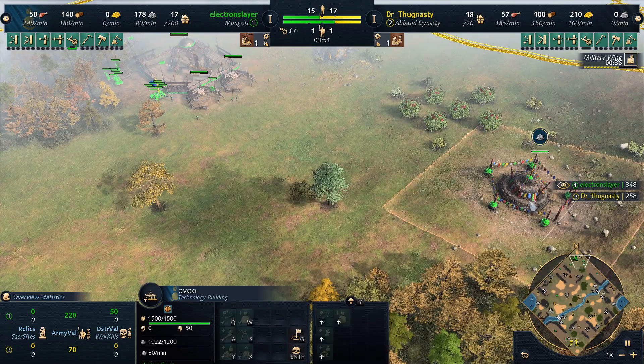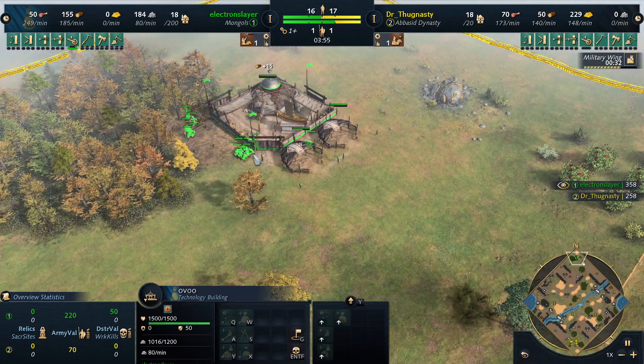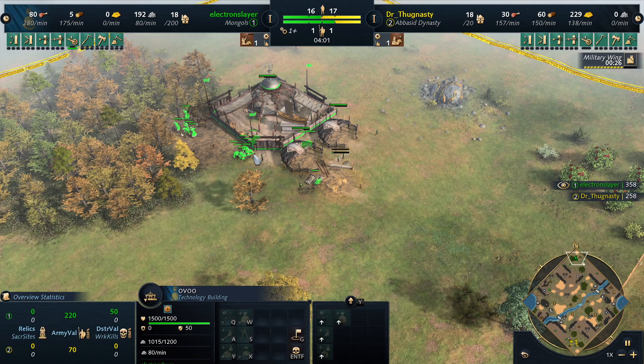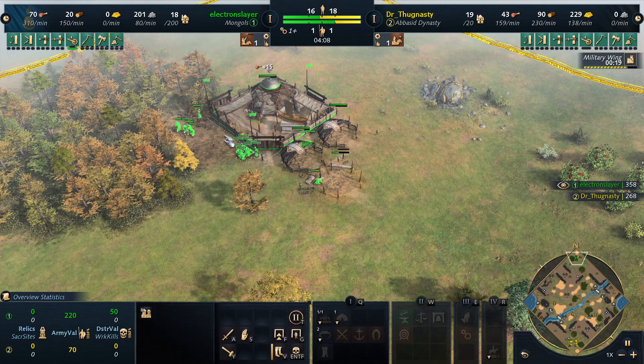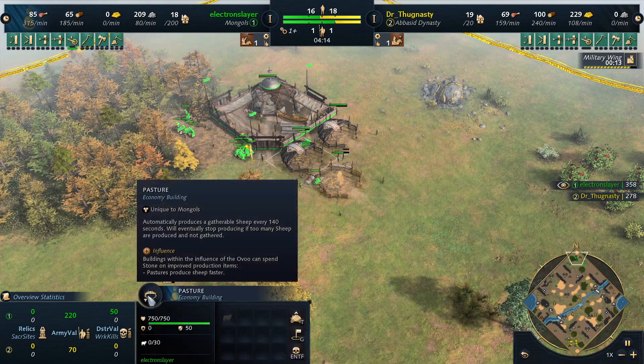Pastures next to the Ovoo in the best case. If the enemy moves out, you move it back to the TC. Especially early game, Ovoos are quite important. You don't need that many pastures — you need around one pasture for about 8 villagers, I think.